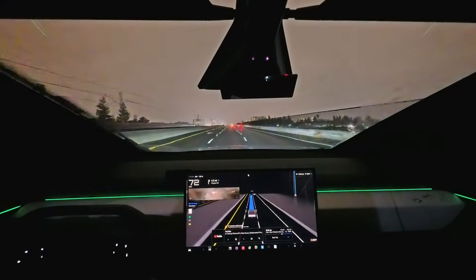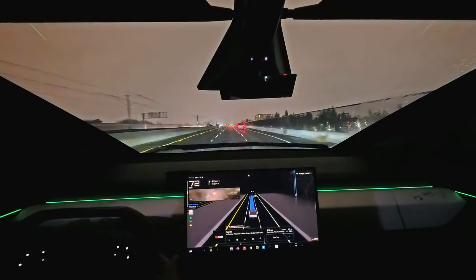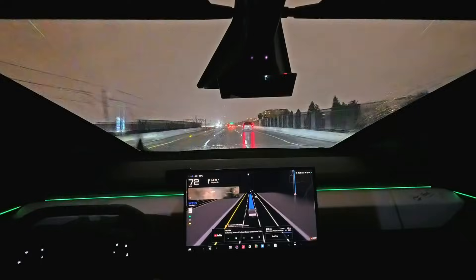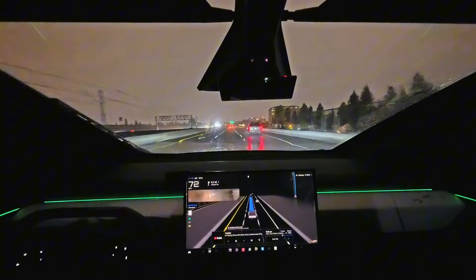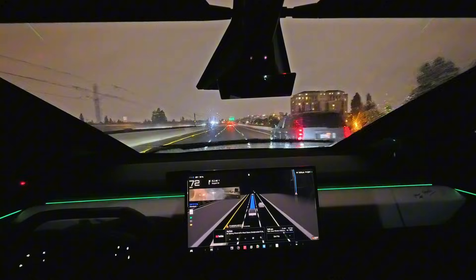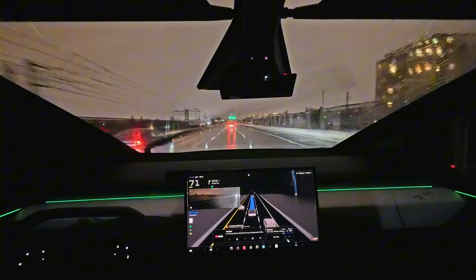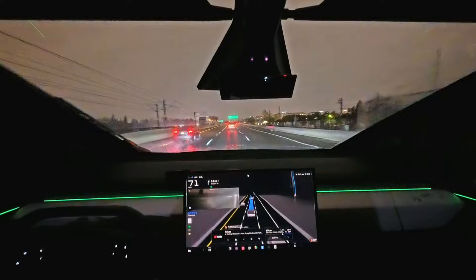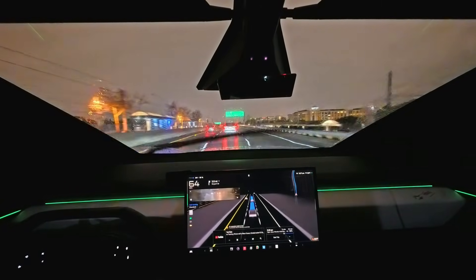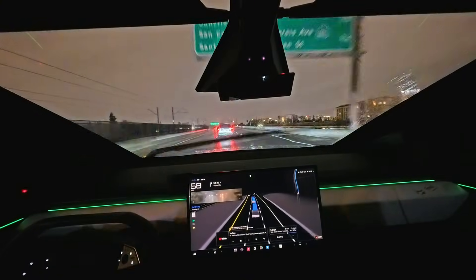One interesting thing is that your Tesla obviously knows how many people are sitting in the car. There's a functionality for auto on the HOV lanes for it to detect how many people are sitting and determine whether you should use HOV lanes during the drive. I obviously have that on auto — it's just stuff that we take for granted as Tesla owners, it's so automatic.